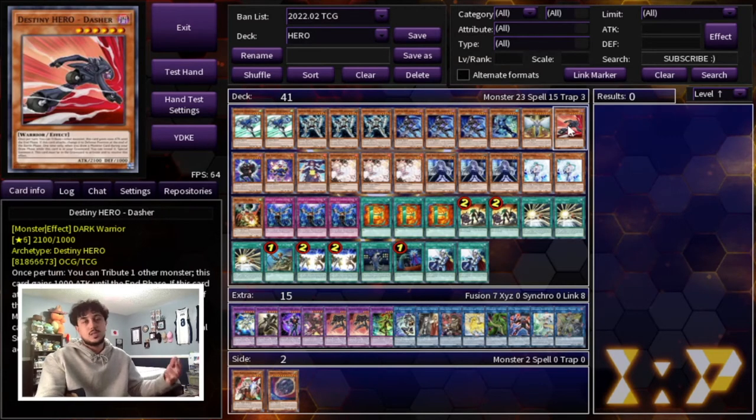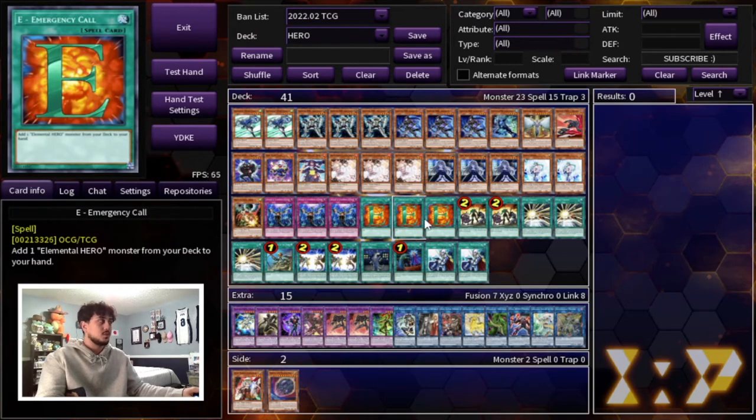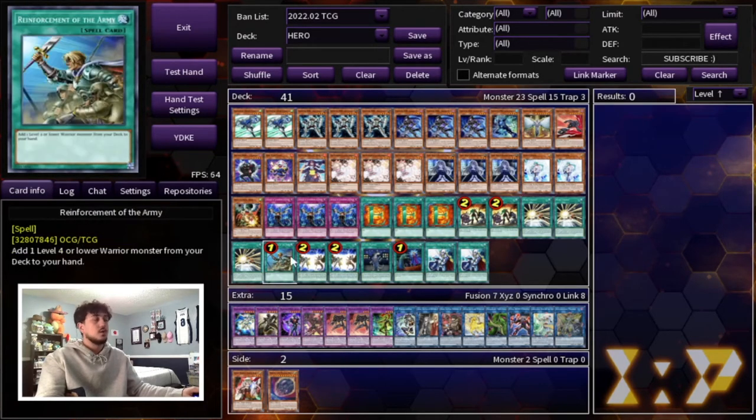With this build it's very consistent. Drawing your destiny heroes isn't the worst thing in the world, but you don't want to at the end of the day. That's why I think 41 cards is perfect — it's super hyper consistent with the three E-Calls and the Rota and all that.